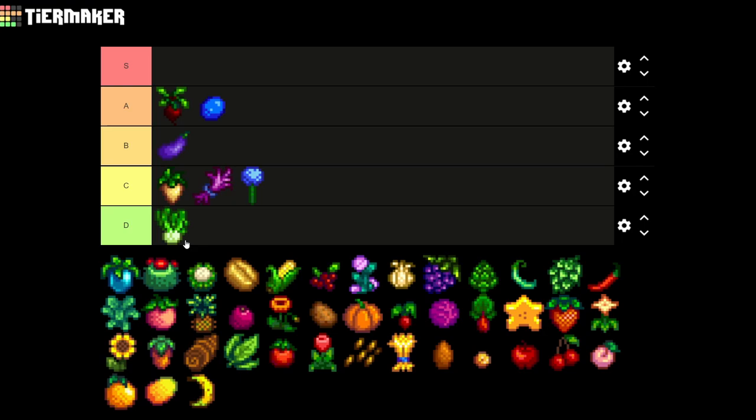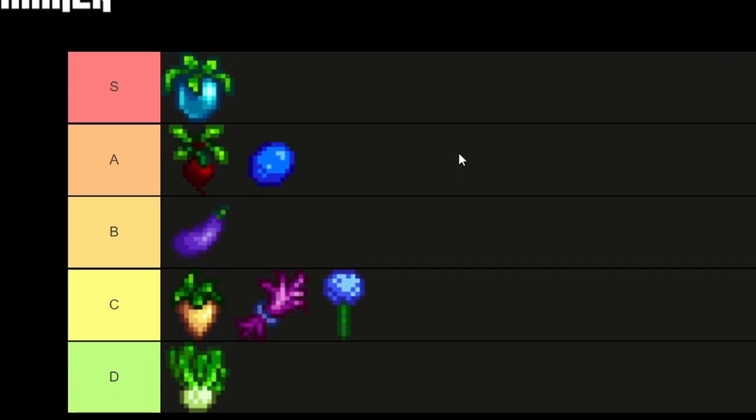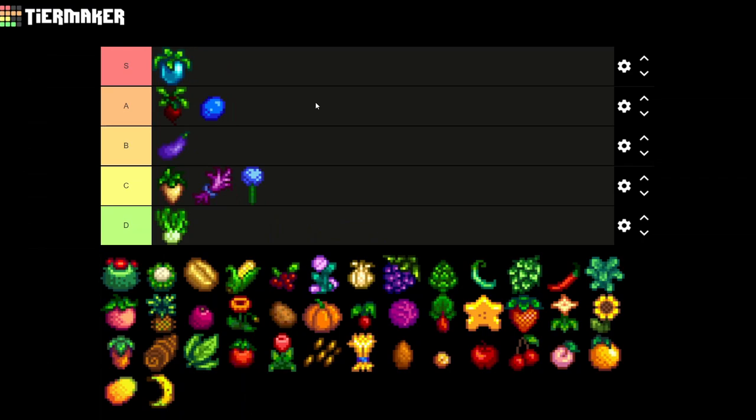The next crop is one that's gonna go on S tier instantly and that is the ancient fruit. The ancient fruit is one of the best crops in the game. I usually always fill my greenhouse only with ancient fruit. I don't usually sell it raw — I go and process it into wine and then into aged wine, since that way you can earn a lot more money than just selling it as raw fruit.